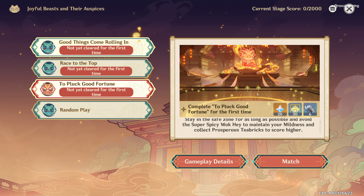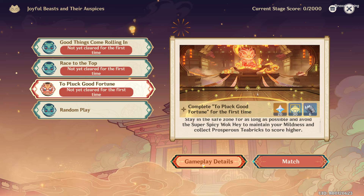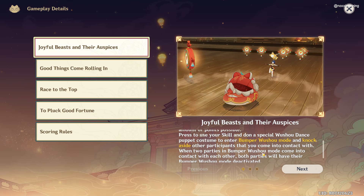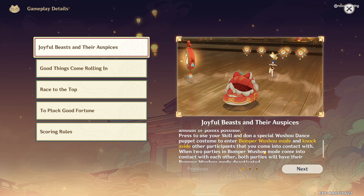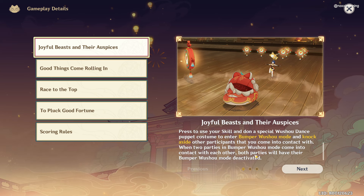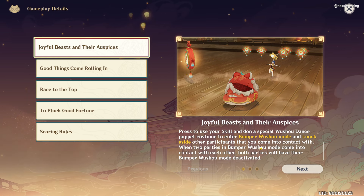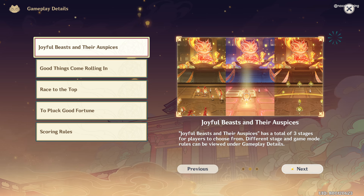So there are 3 game modes and we have here our gameplay details. So we have here our general rule: you can use Bumper Wushu mode to knock aside other participants. But if you come in contact with other Bumper Wushu modes, then both modes will be deactivated.